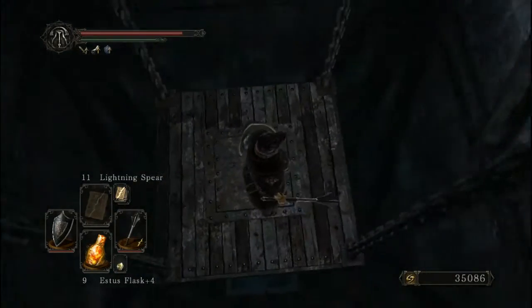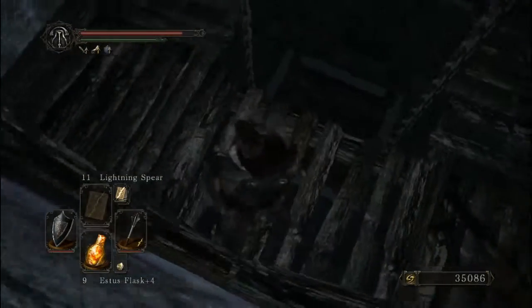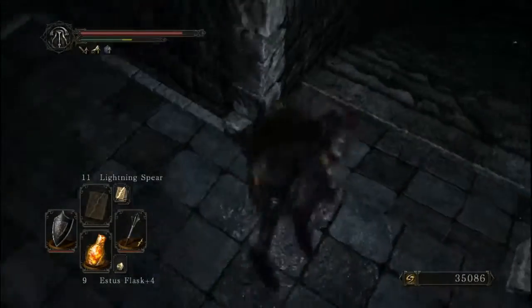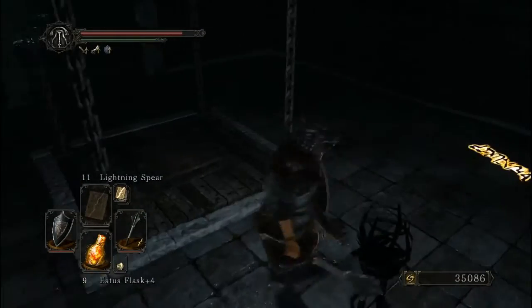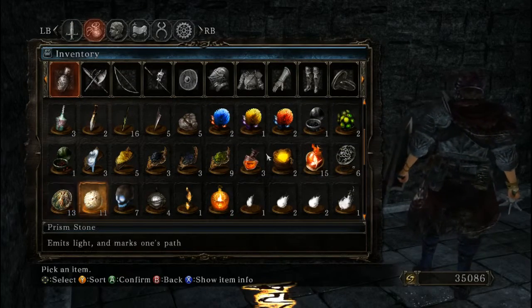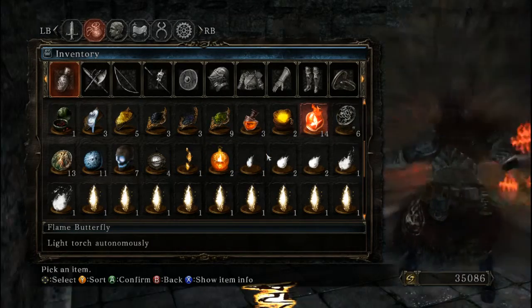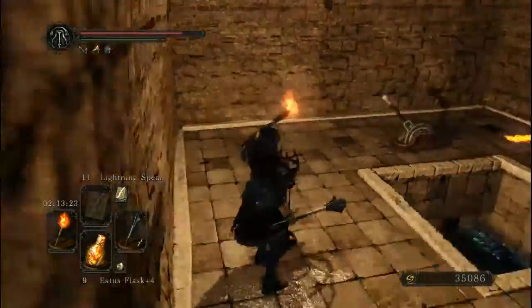You can see the item down here already — you know I'm grabbing it. Macerating knives. Not the best loot in the world. I should take that shard back. I'm going to use a flame butterfly since I have a ton of them and I'm going to light this torch.